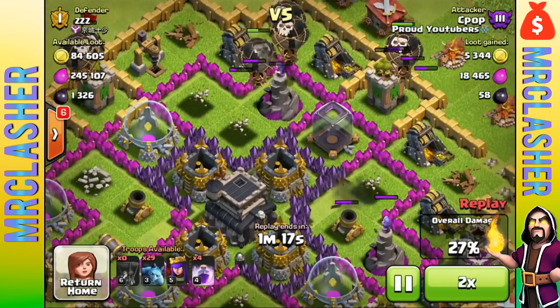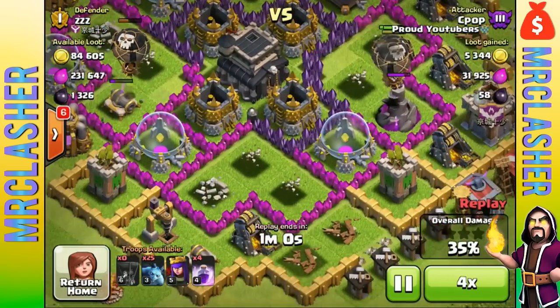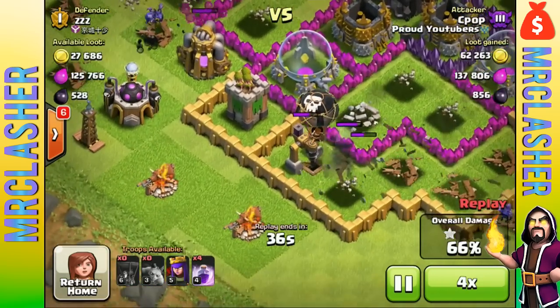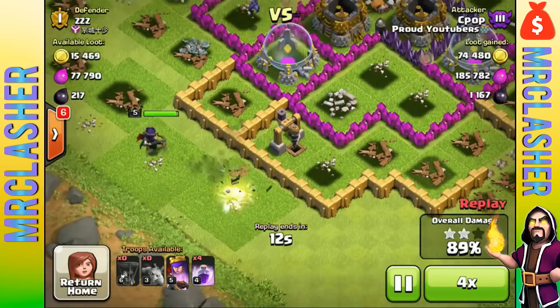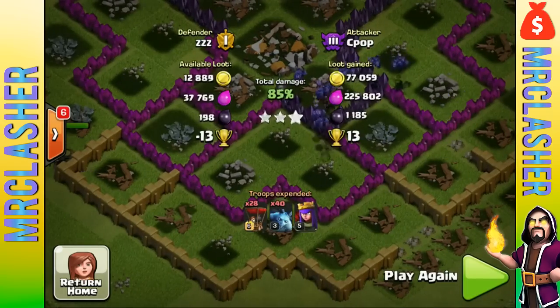The description reads: 'Burn your enemies with a shower of meteors. Cast this spell at the enemy village to damage buildings and units inside a big area.' So it has a big splash radius. If Supercell ever brought this out — which I doubt — they would have to balance this spell, I guarantee it.